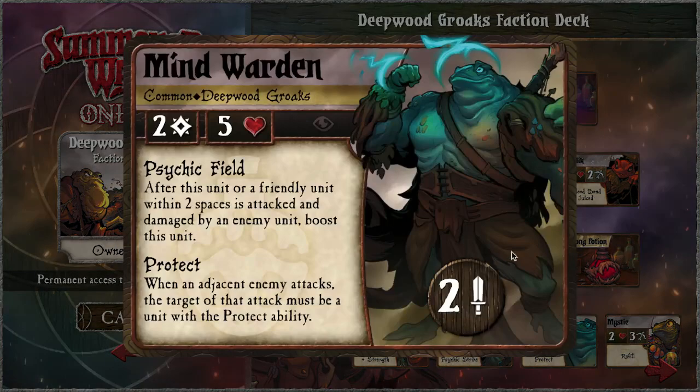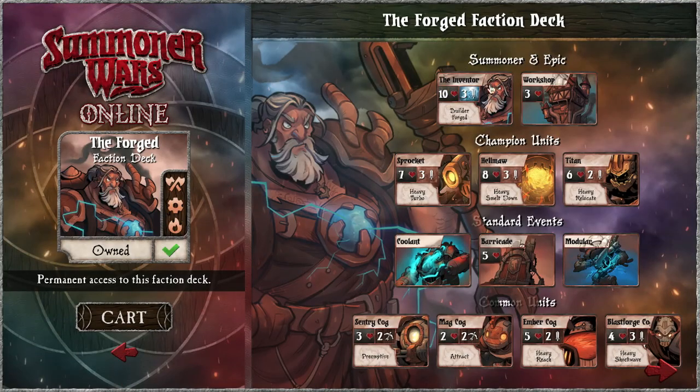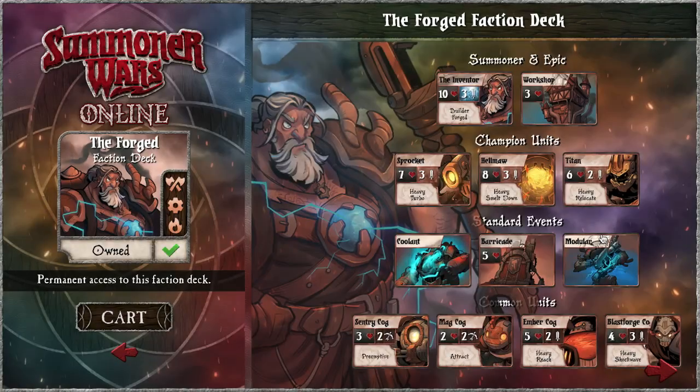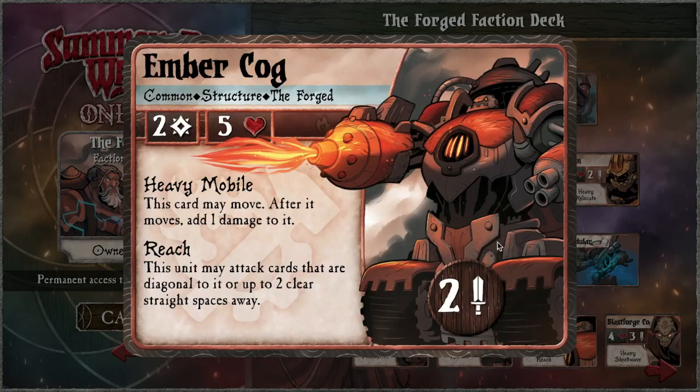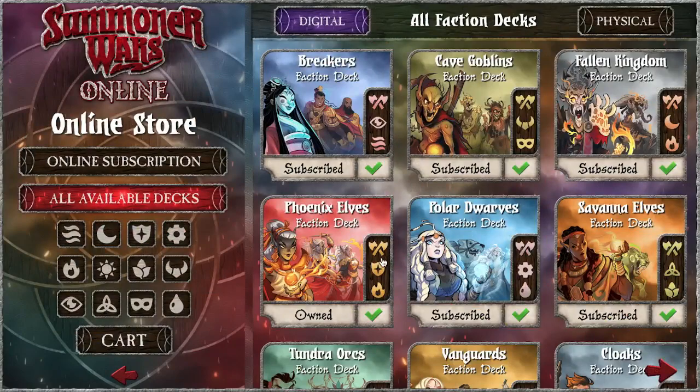Control with Wardens having protect, and everything grows with boosts. The Forged is tech and fire — honestly one of the strongest thematic pairings. Master Builder: diagonal structures, super structure-heavy deck, absolutely logic. Forge and Flames: every time you build a structure, add one damage — tons of damage, damage and building. All your units are structures, they damage themselves — this is a super logic and fire deck, so thematic.